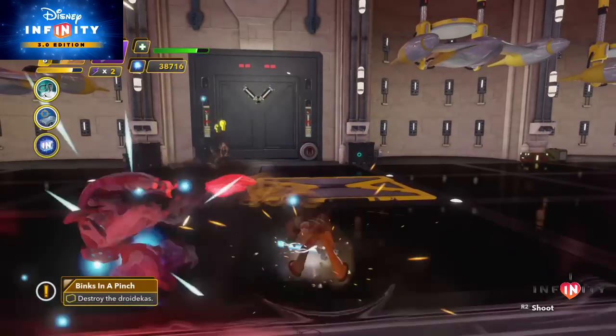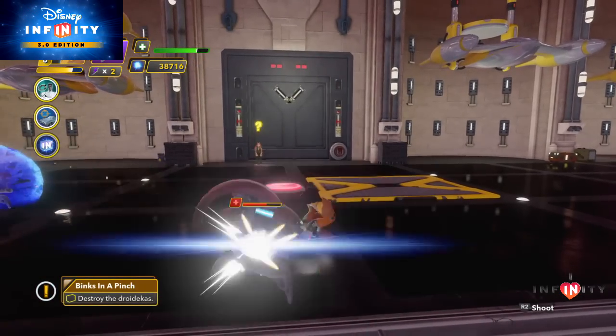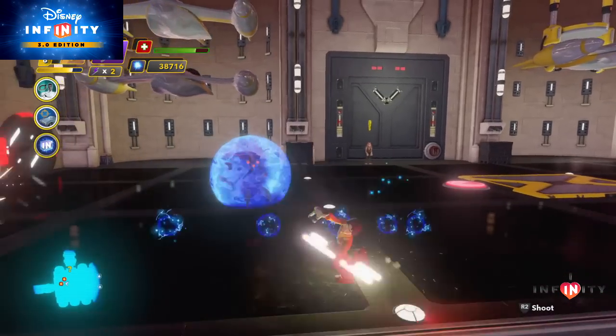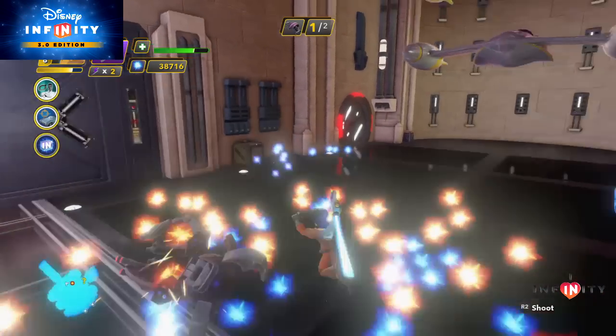And that covers all three holocrons found on Naboo and Geonosis in the Twilight of the Republic playset for Disney Infinity 3.0. If you have any comments or questions please feel free to leave them below.